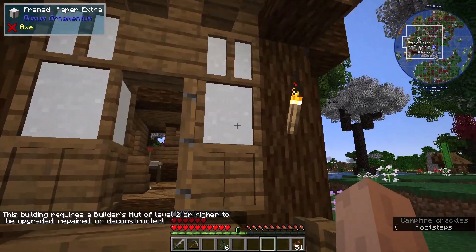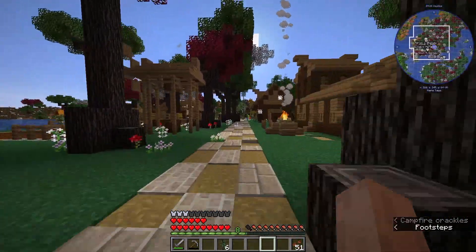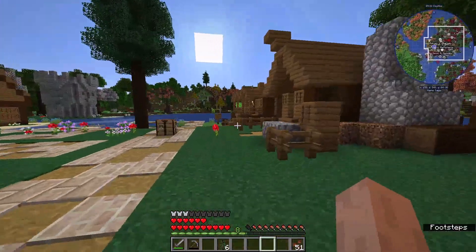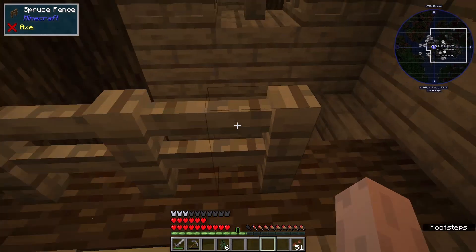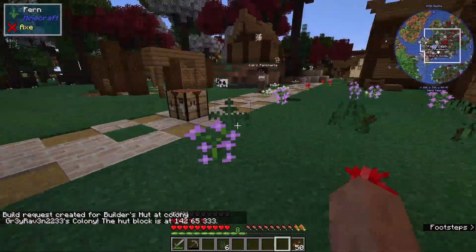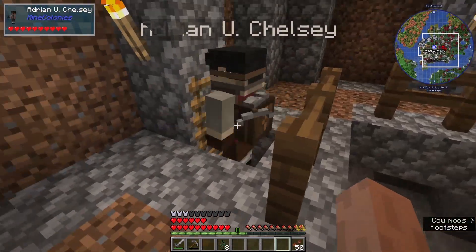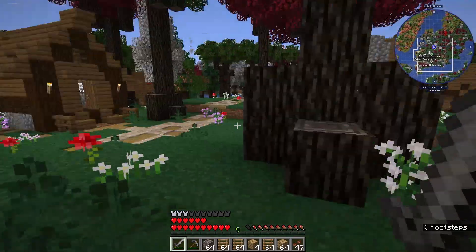I hope they're not asking for framed paper blocks — those are kind of difficult to get. They need a building at level two, so the builder's hut isn't level two yet. Can we — no, you don't need repairs, you've already been repaired. What's down here? Nothing yet. Build options — upgrade. Can I upgrade the builder's hut? I hope so. Okay, wait, where's this guy? Oh, this is a second mine hut — that's interesting. There he is!